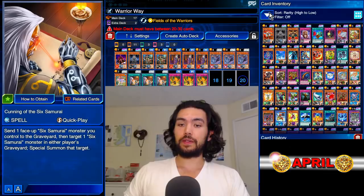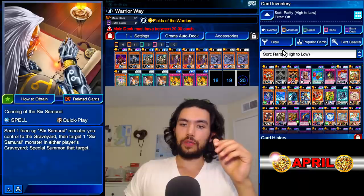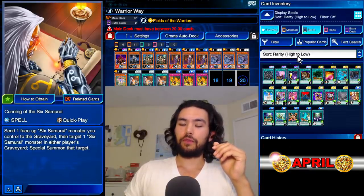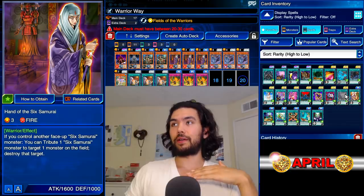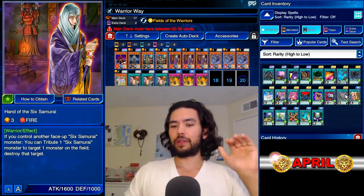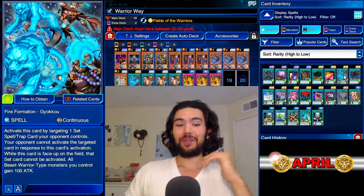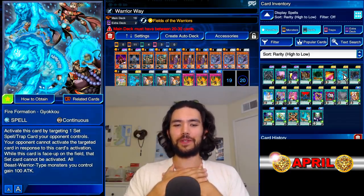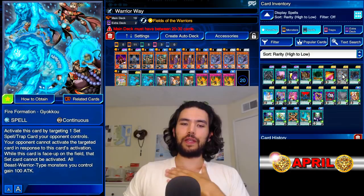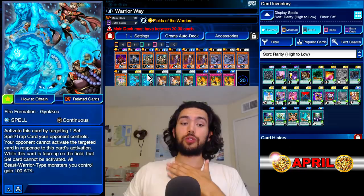I went and got one pack from Blades of Spirits — the box where the original Six Samurais came from — all I wanted was an Irou, but I actually got a second Yoke, which is fantastic. I love Yoke because it's so simple, and Yoke is actually the reason we're not using Powerful Rebirth, because we don't want to clog up our back row too hard.